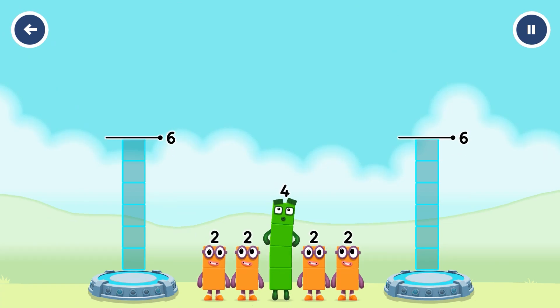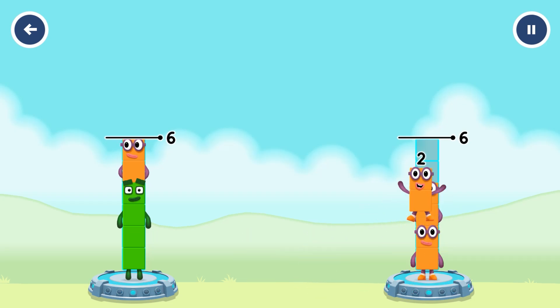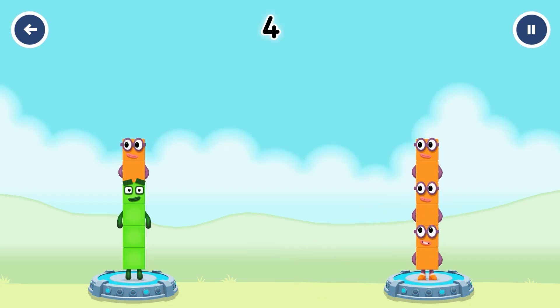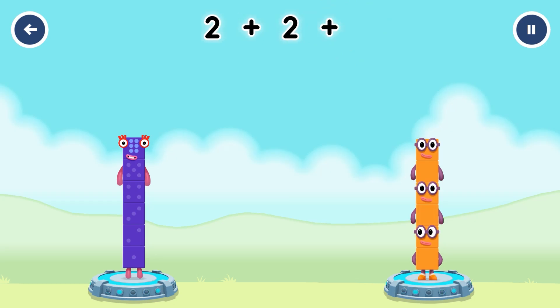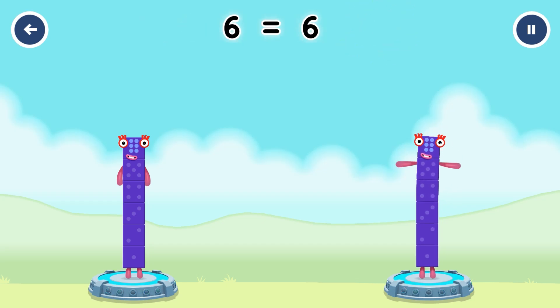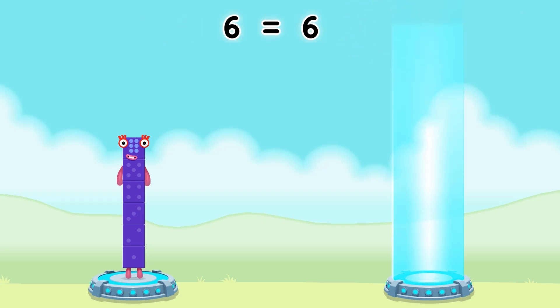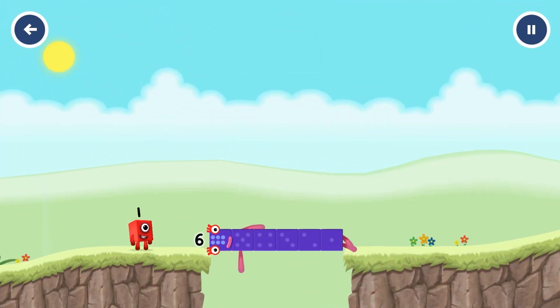Share the number blocks evenly to make two groups of six. Two, four, two, two, two, two — you solved it! Four plus two equals six. Two plus two plus two equals six. Six equals six. Well done!